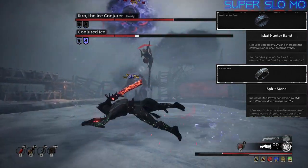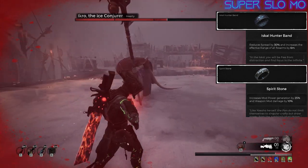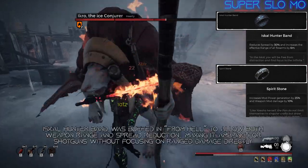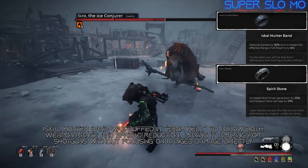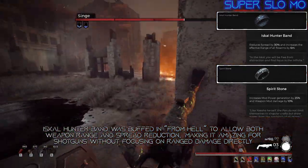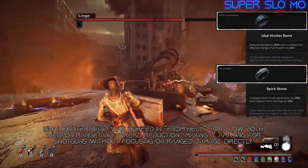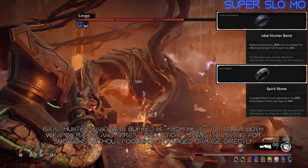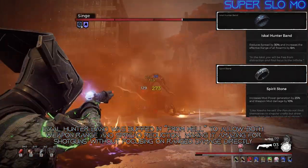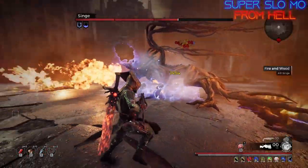The two rings we're using are Iskall Hunter's Band and Spirit Stone. Iskall Hunter's Band was changed to have both reduced spread and increased weapon range, allowing us to use Spore Bloom and the Sawed-Off effectively without scaling range damage. Their pellets are condensed, meaning they actually hit the head more. Spirit Stone is here because it's good for mod builds — more mod power and mod power generation with no downsides or conditions attached.